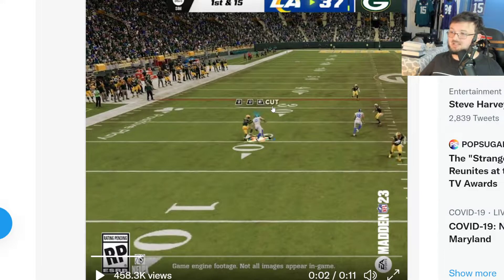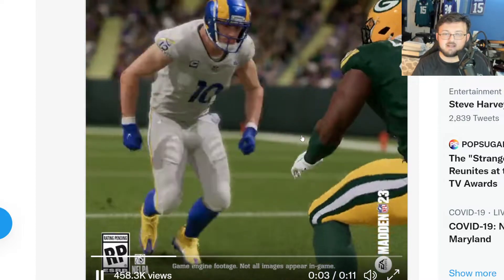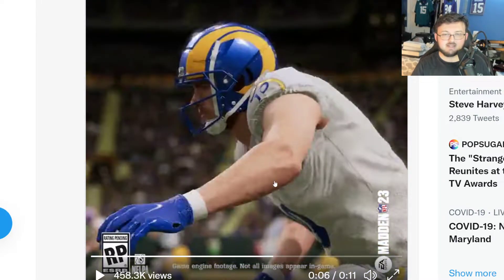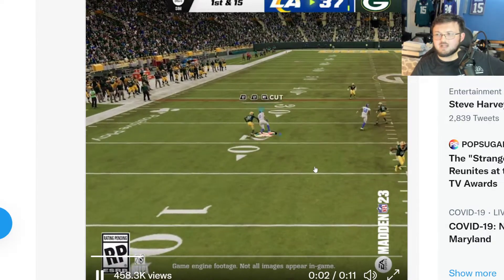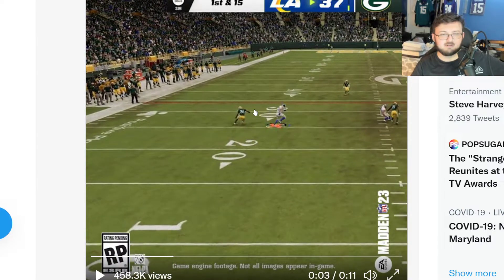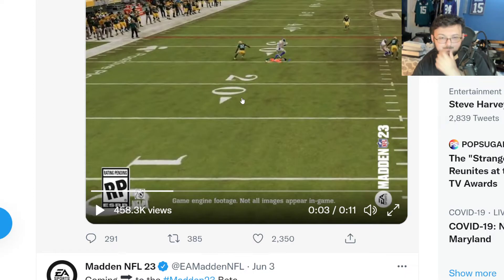This might be a little broken, and in squads it's going to be really annoying because if you're not using the cornerback, the CPU is probably going to get beat almost every single play just by you using the receiver. As you can see, Cooper Cup absolutely destroyed the cornerback on this play — not even a chance. Look at that cornerback — ankles have been broken, boys.